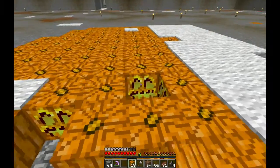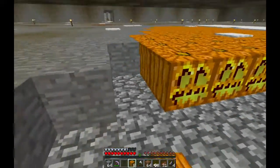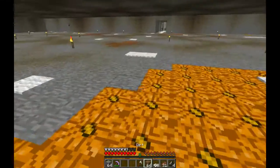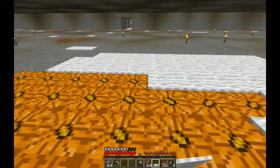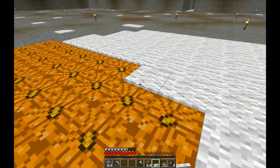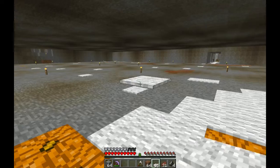Jack-o'-lanterns everywhere. The idea with the jack-o'-lanterns is that it provides light without being annoying-looking like torches are. Because torches, as you can tell, they just look annoying. They also lag your game, actually, because they're entities. So I think this just looks better in general.